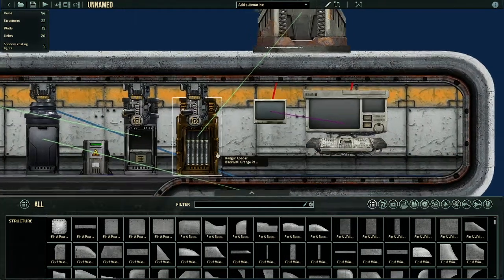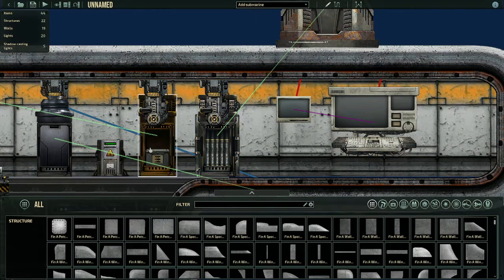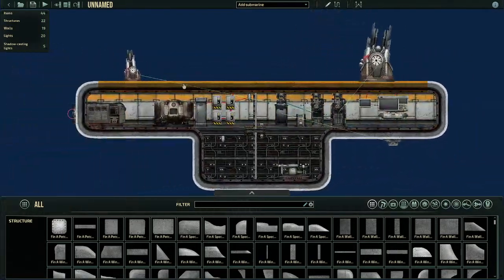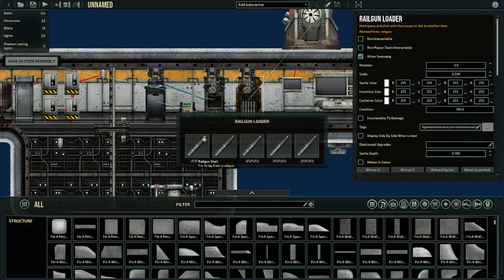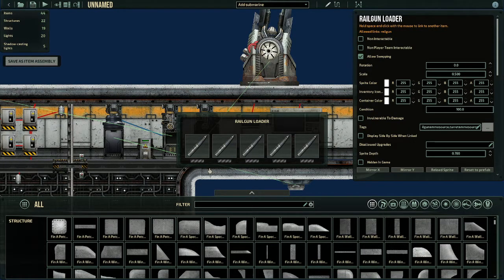This right here is a rail gun loader. The rail gun loader is a little bit different — instead of putting a box like every other gun. With the pulse laser, chain gun, and coil gun you just put an ammunition box in. The rail gun is different: instead, you put five individual rail gun shells inside the loader. You'll see a little rectangle at the bottom with gray stripes — that means it's empty.